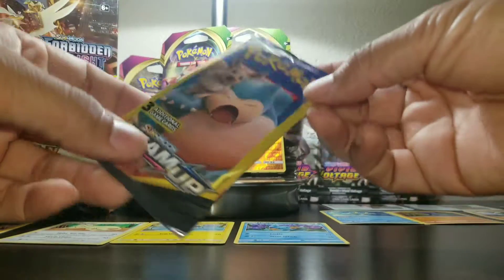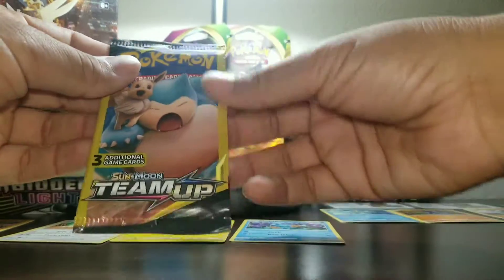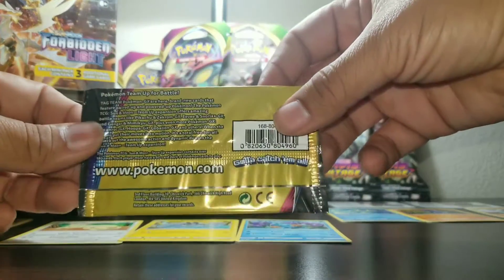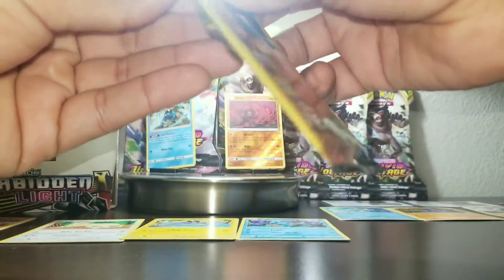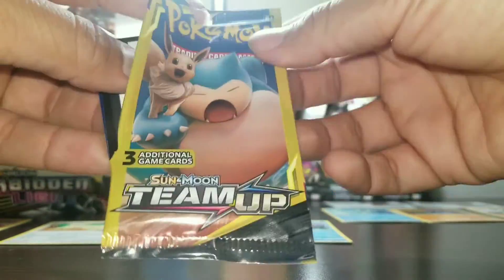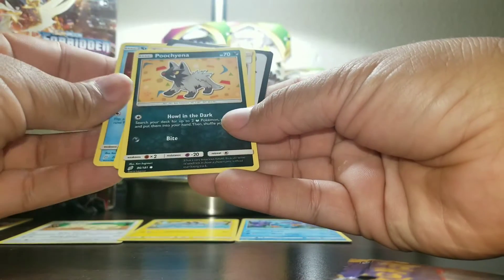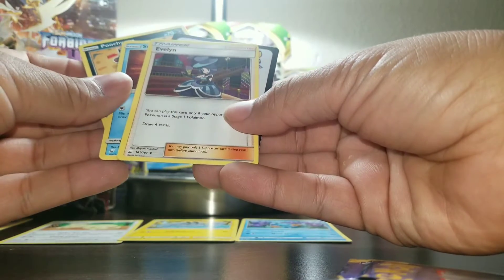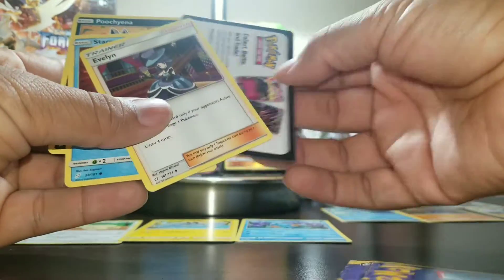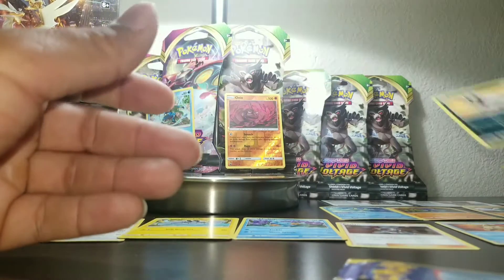We've got an Eevee and Snorlax from the Tag Team duo — let's open it up. The cover on it looks so cool. So we got a Staryu, a Poochyena, and an Evelyn trainer. Nothing to write home about so far — the reverse holo Onix has been the best thing from the eight-dollar investment.